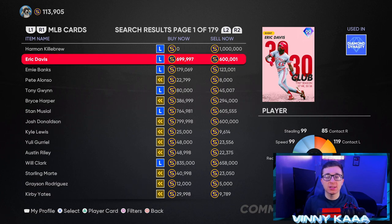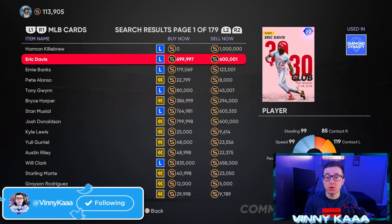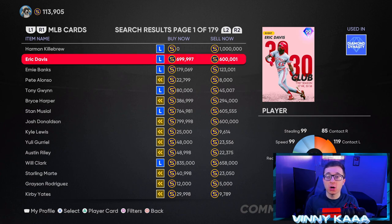The second strategy is taking advantage of day one. If you get the game on April 1st, all cards are going to be the cheapest they'll be for weeks. Live series Mike Trout might only be 250,000 to 300,000 stubs at the start, then jump to 500,000 or 600,000 stubs in a few days or weeks, because not many people have stubs yet to buy him at full price. If you have stubs, buy these live series diamond cards early and hold them to sell when prices go up.